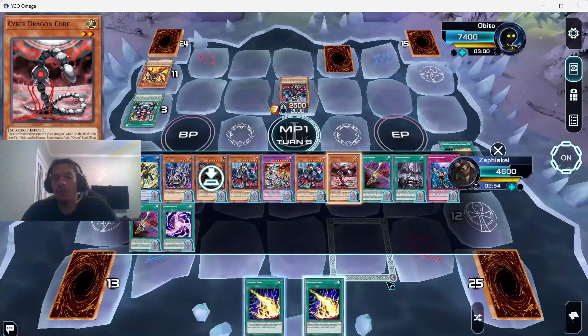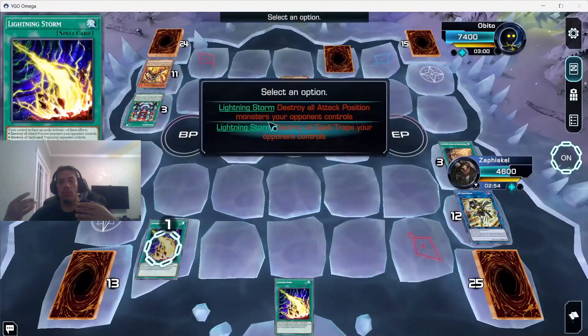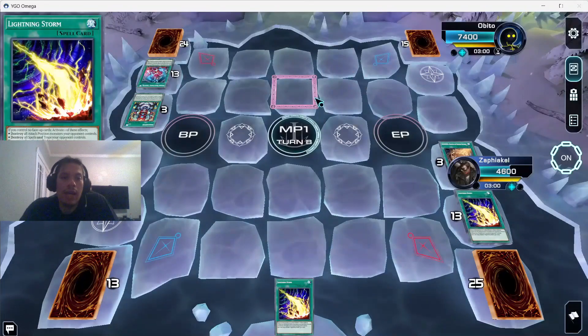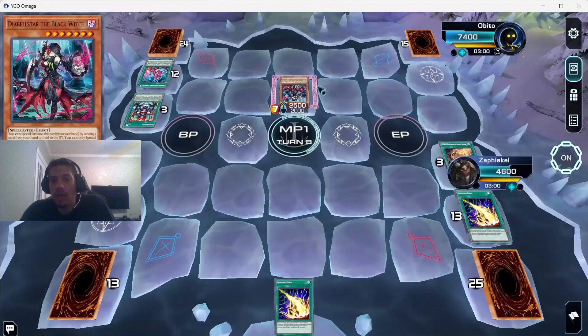SP Little Knight is a card Cyber Dragon players should be running — it's a great form of interruption and very easily accessible for us. Two turns in a row we draw Lightning Storm. Since our opponent has monsters and we don't, we use Lightning Storm to destroy his monsters, knowing he'll just bring them back. He brings back Diabelstar — we can get over her again without worrying about the bounce immediately. He does get another Wanted.